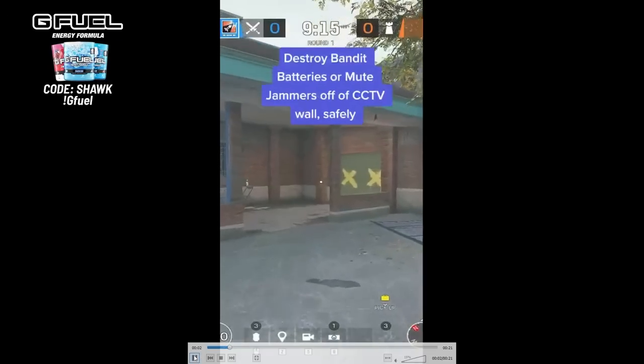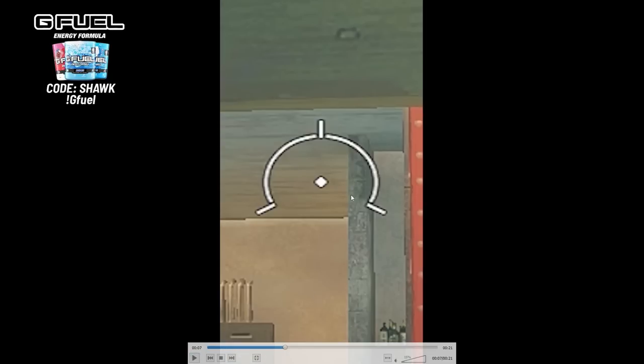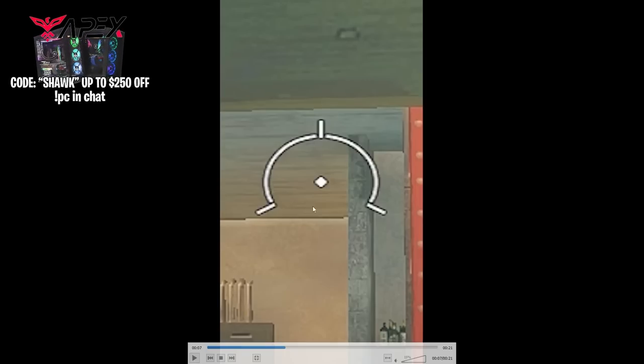I think this Ash charge lineup tip is old at this point because it's not so difficult to figure out where you should Ash charge anymore. He's saying to line it up with a specific line, which is fine. You can see this clip is old because the entire floor is the same material. In the new update they changed it so the parts you can't Ash charge are just concrete — you'd basically just Ash charge where the gray part of the floor stops.